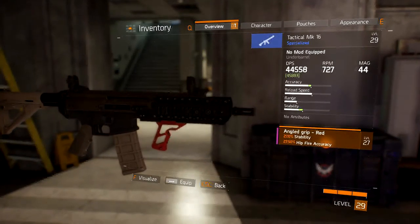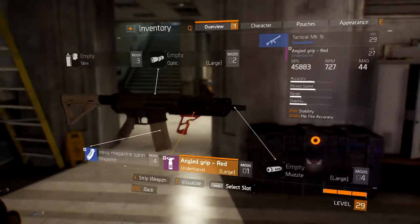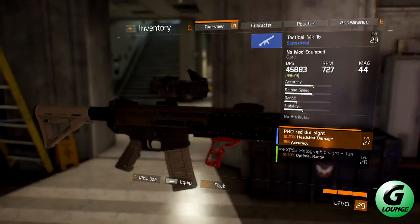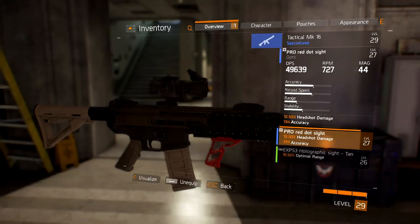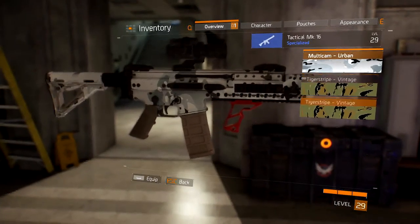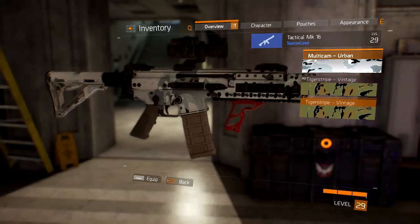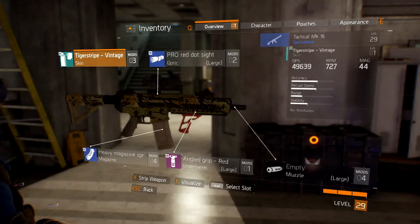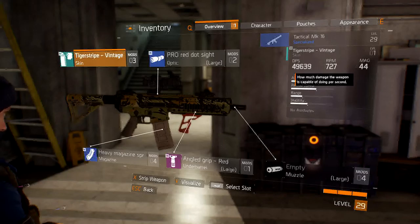We've only got one slot left and we have to stick something in — looks snazzy. We're lacking a scope — there's a red dot sight; I'm not too keen on that but I'm not here for cosmetics. I've got a nice tiger strike camo or an urban one. I'm nearly at 50,000 DPS just out of this setup — without even a muzzle. That's really amazing.